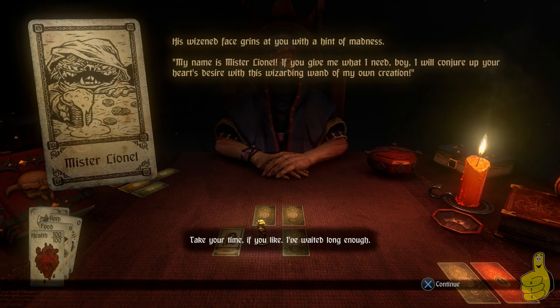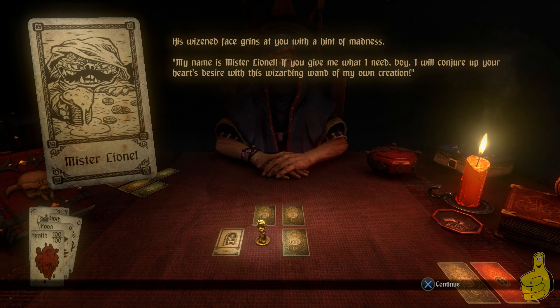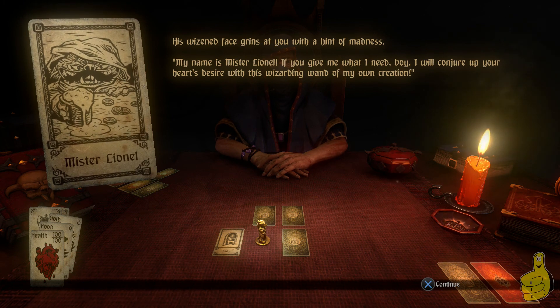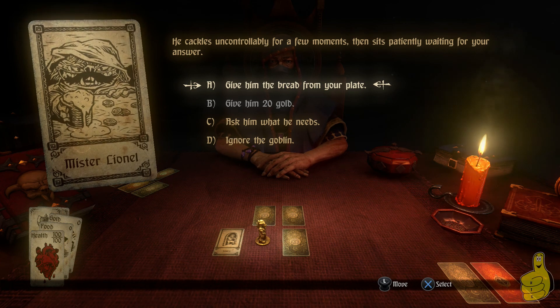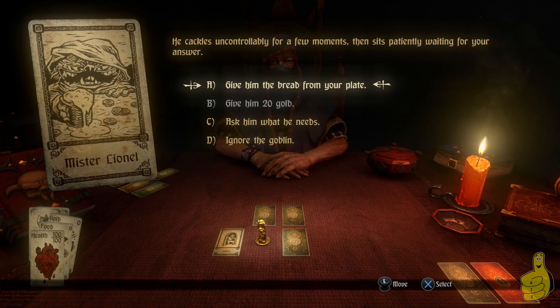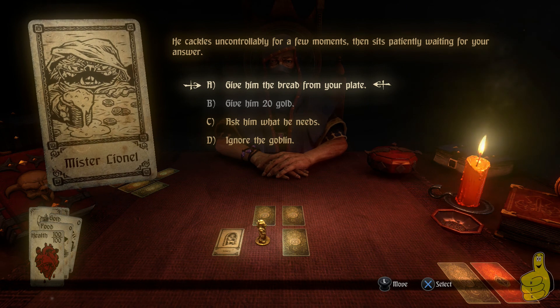His wizened face grins at you with a hint of madness. 'My name is Mr. Lionel. If you give me what I need, boy, I will conjure up your heart's desires with this wizarding wand of my own creation.' It gives you choices: you can give him the bread off your plate, give him 20 gold, ask him what he needs, or ignore him. I'm in a good mood so I'll give him bread, which takes away one or two food. Food is consumed every time you move to a different card.